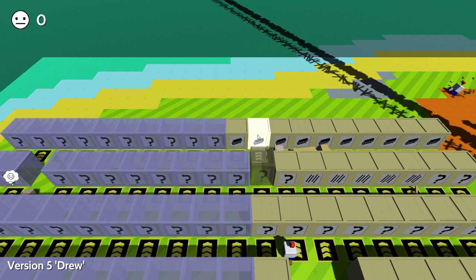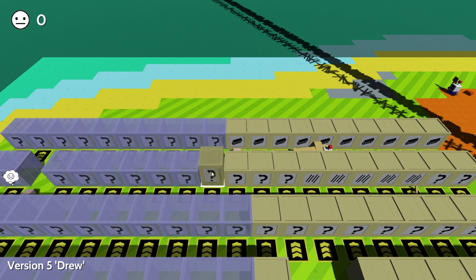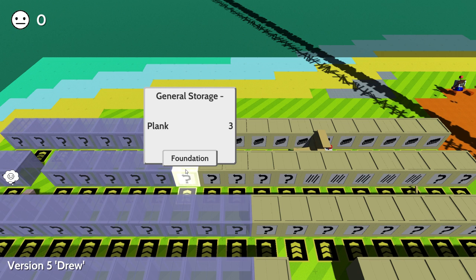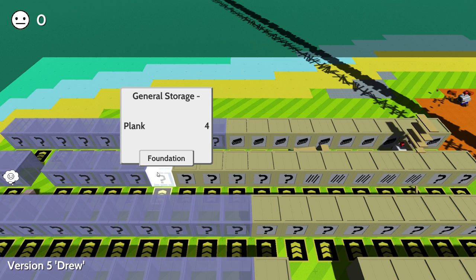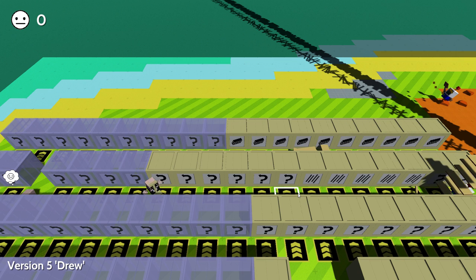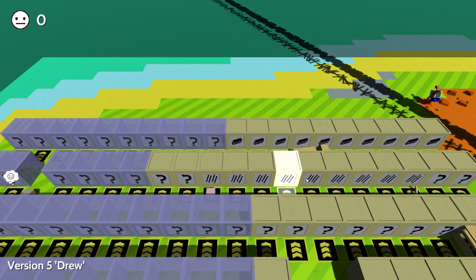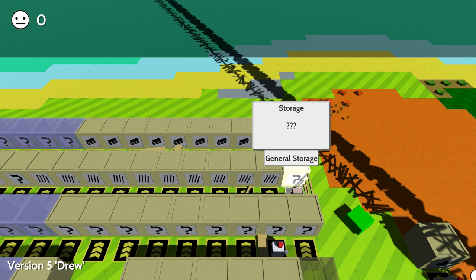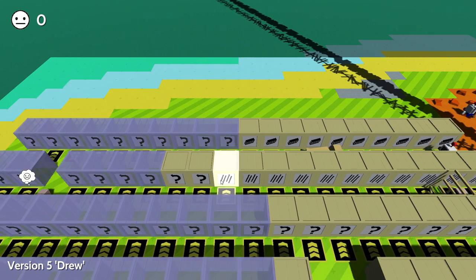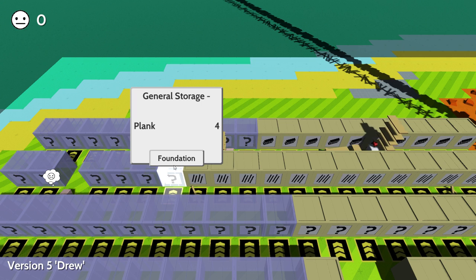We can use this technique of building stuff. Once we get some houses we're going to work on food today — it's going to be a long process, food is very complicated. They've also added a few more recipes. We still have way too many poles — we're going to have way too many poles for a long time.